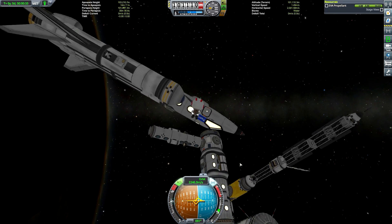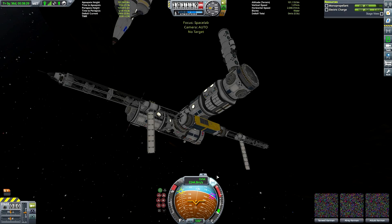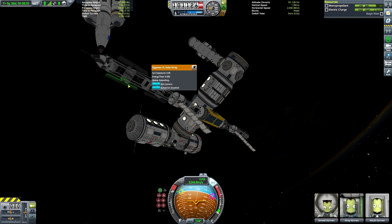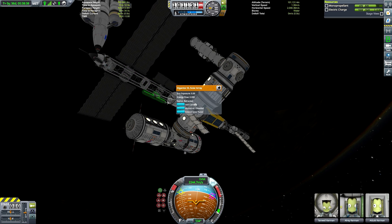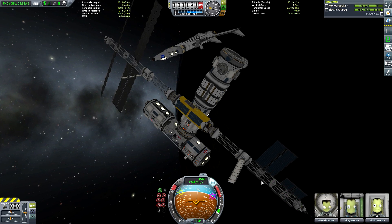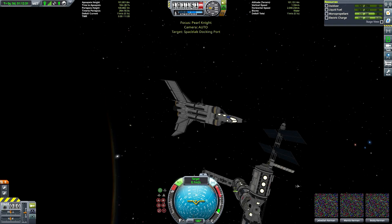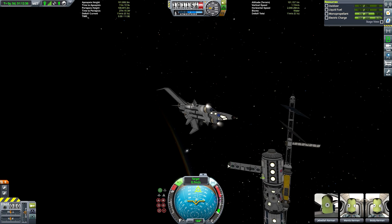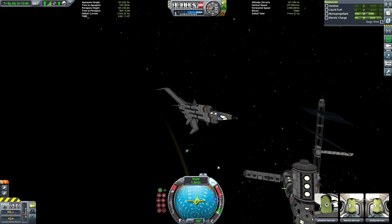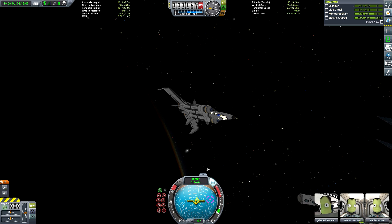The more astute observers among you may have noticed that we don't have very much liquid fuel here at all - barely five units. I usually retract the solar panels whenever I'm doing a docking mission because sometimes I slip and end up crashing into the panels. But our Kerbal is pretty much rescued.